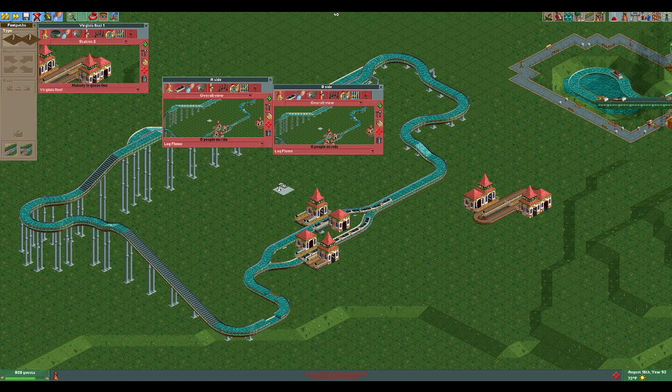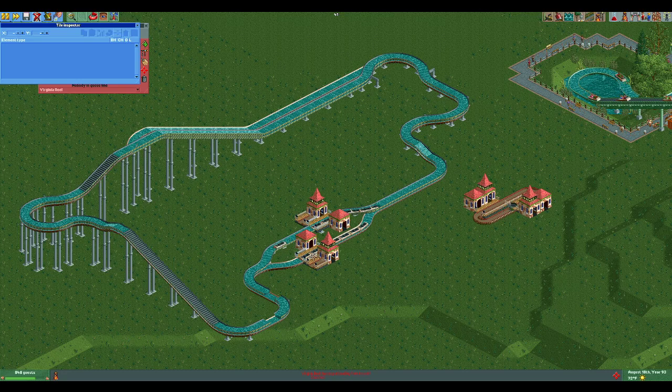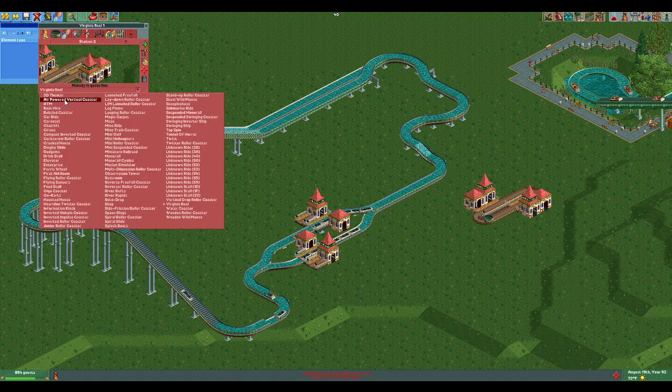You can see the first one dispatches and the other one sits waiting, then in two seconds this one goes and that one also dispatches. The further apart the synced stations are, the closer together the boats will be — that's why I prefer single-tile stations offset by just a little bit.